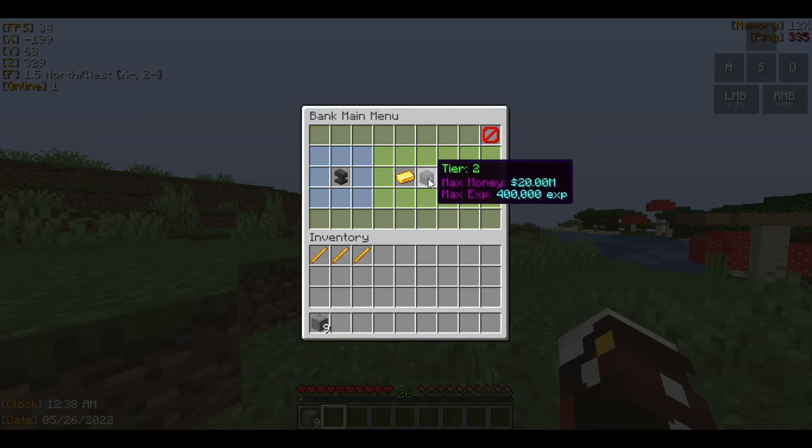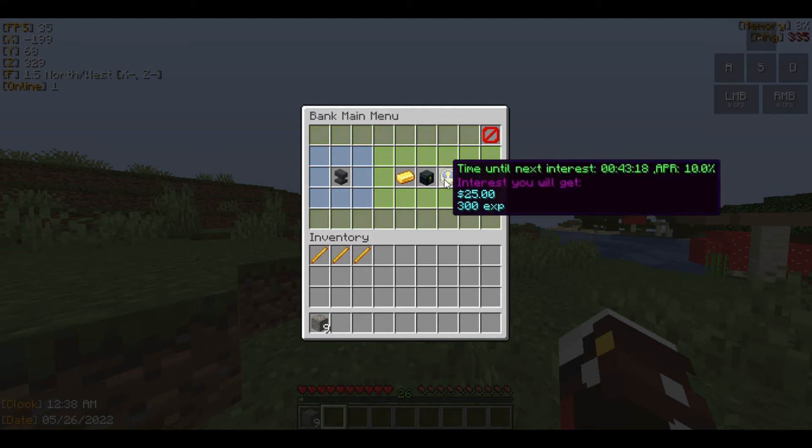You can also see your current upgrade tier here — tier 2 for me. Here's the best part: most of you know what interest is if you own a bank account, and it works similarly. I currently have 250 dollars in my bank account, so it's going to give me 25 every 16 minutes, which is really great. You can edit more settings in the configuration, which I'll show later.